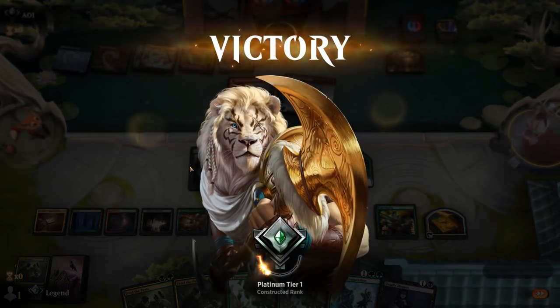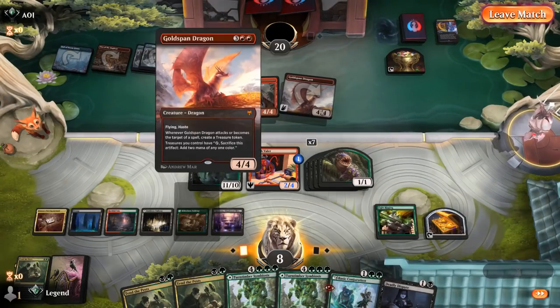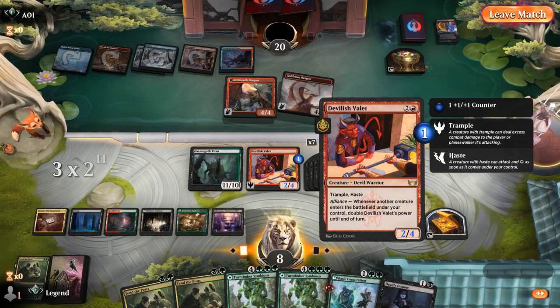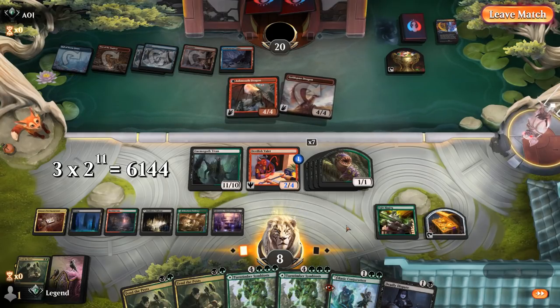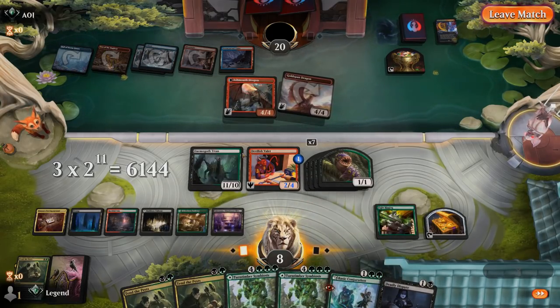We would have been able to attack with Demogoth Titan sacking a token, but most likely just killed them with Tend the Pests sacrificing Demogoth Titan, with Valet picking up another counter from Fight Rigging — three power before doubling. We could also have cast another creature alongside it to grow it even more.